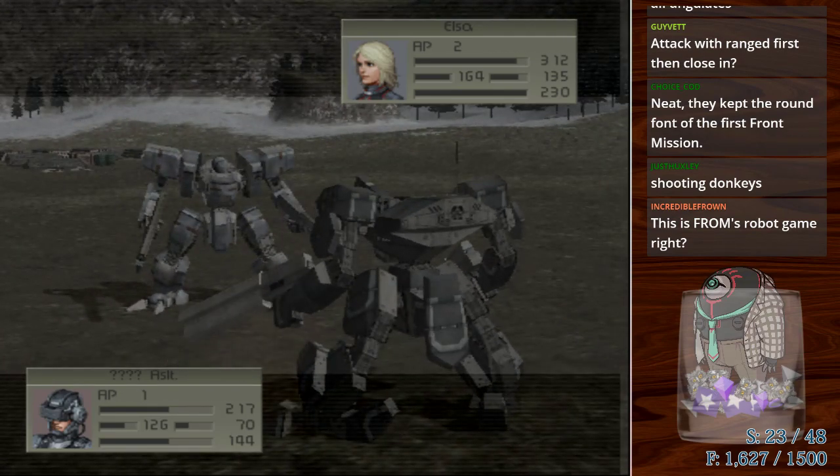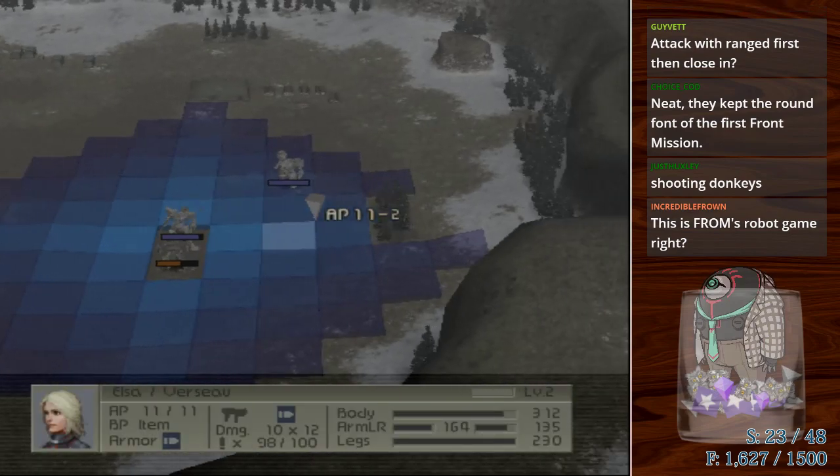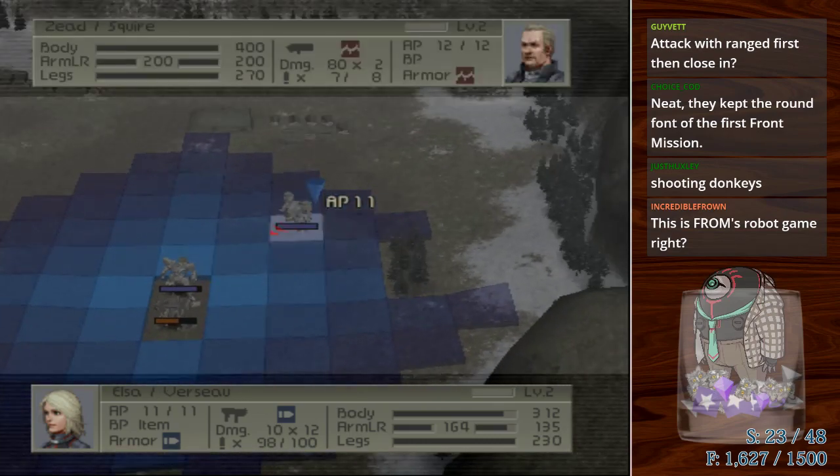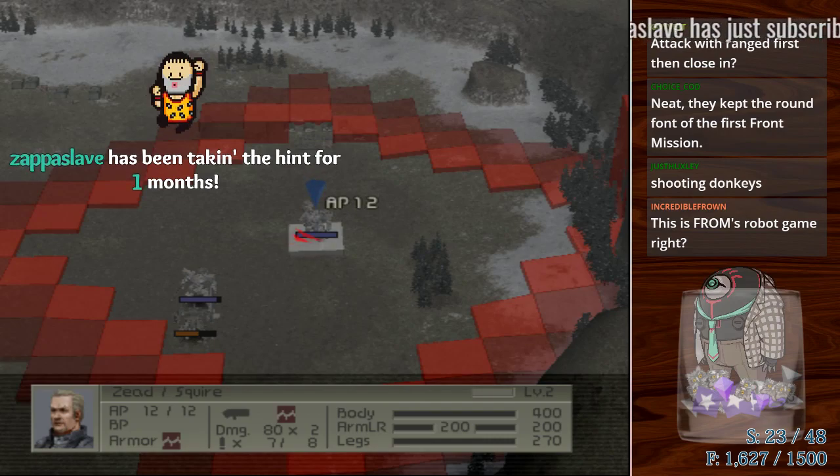Similar to previous Front Mission, you can proc multiple abilities and have them compound on each other, multiplying your damage. I used up all my AP on machine guns so I can't counter-attack. Elsa's pretty dodgy though. This is Squaresoft — I think they produced it, they didn't publish it, right? Yeah, this is Squaresoft.